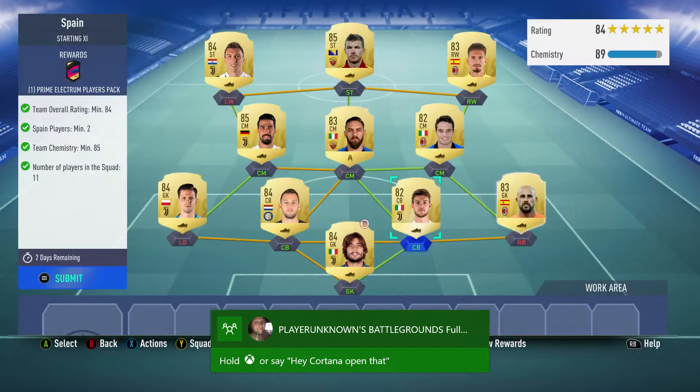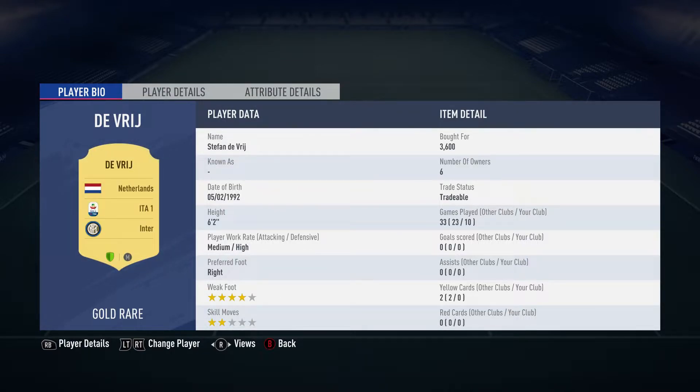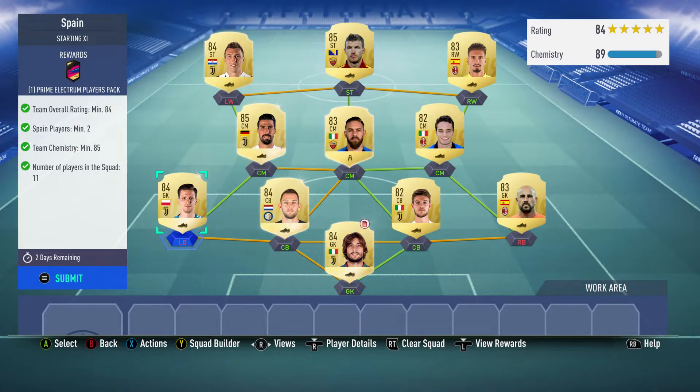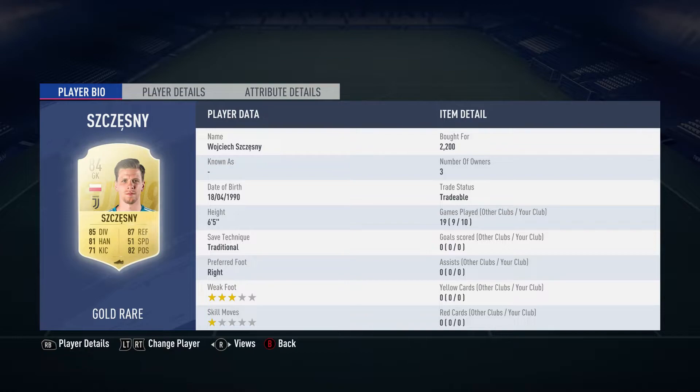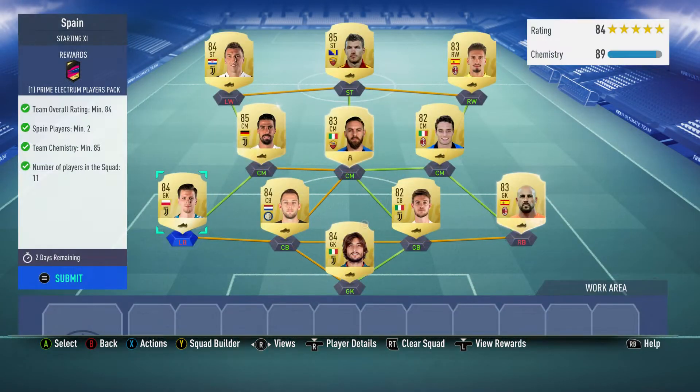Centre back on the right is Daniel Araghani, bought for 850 — plays for Juventus in Serie A and is Italian. Left centre-back is Stefan De Vrij, bought for 3,600 — plays for Inter in Serie A and is Dutch. Goalkeeper on the left is Wojciech Szczęsny, bought for 2,200 — plays for Juventus and is Polish. They're all in Serie A, to be honest.